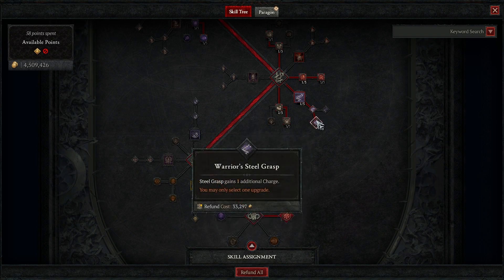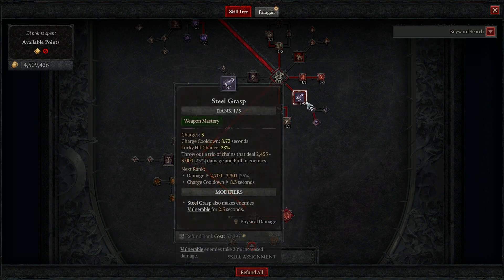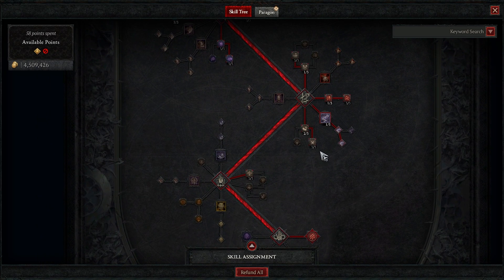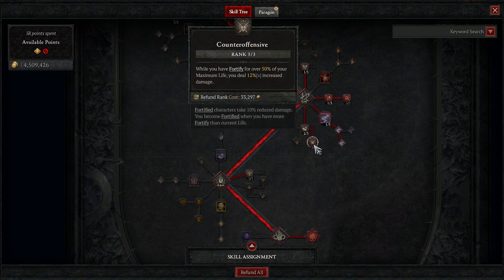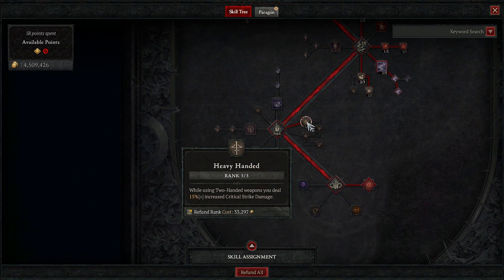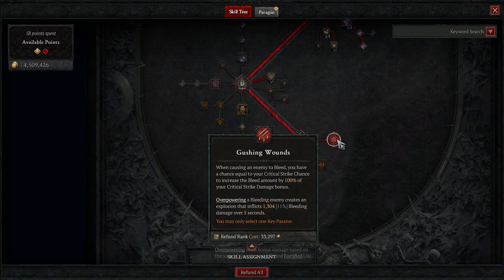These two Steel Grasp upgrades are necessary; the third is just a nice bonus — you can move that point elsewhere. Then two in Thick Skin for a little extra fortify, and Counter Offensive for increased damage since we have a lot of fortify generation. Heavy-Handed — all three points just for that increased crit strike damage with two-handed weapons, both of which we use. Gushing Wounds — you have an equivalent chance to apply a bigger bleed based on your critical strike chance.